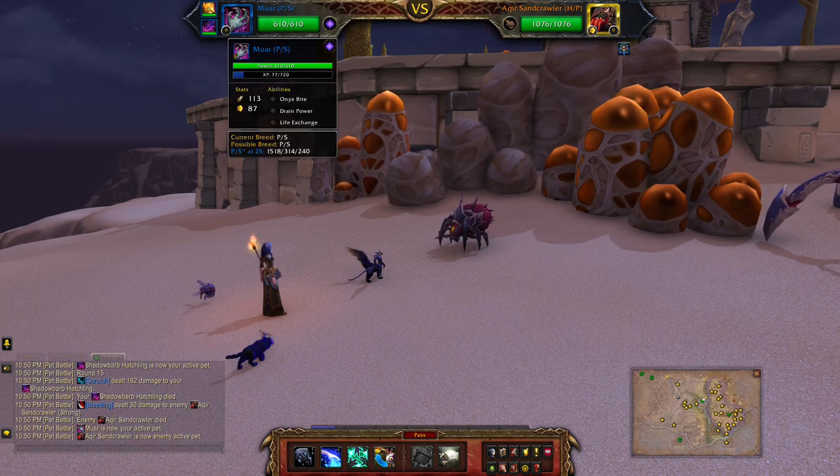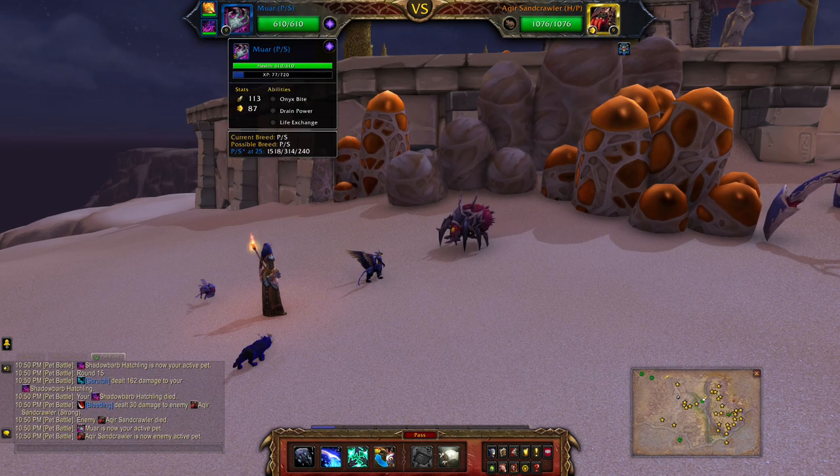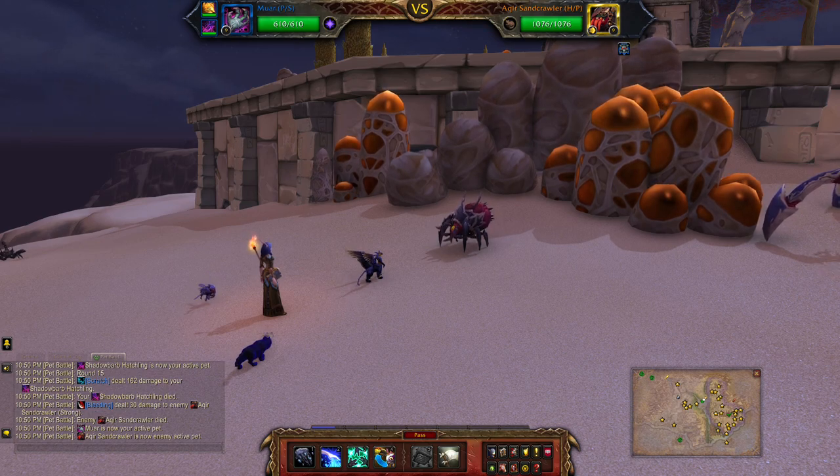In my first slot I'm using Muir, and in the second slot I'm using the Void Scarred Cat. They're both level 9. They were level ones, but I wanted to give them some quick XP, so I ran out to Ashley in Shadowmoon Valley and did that one battle, giving them 9 levels just with a safari hat.